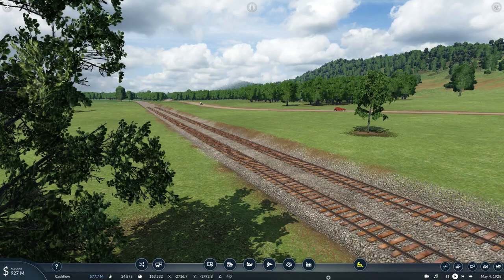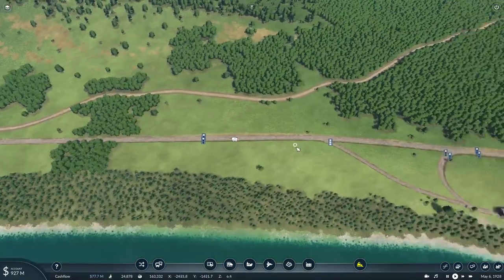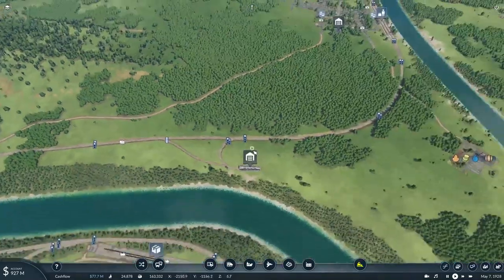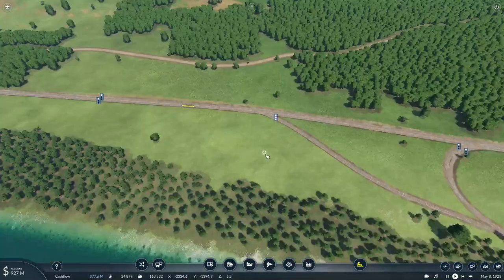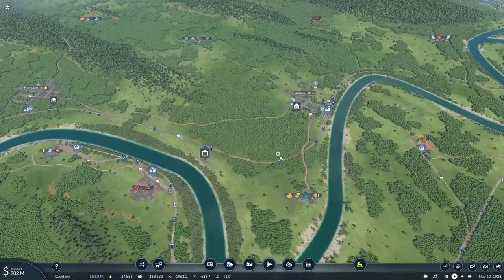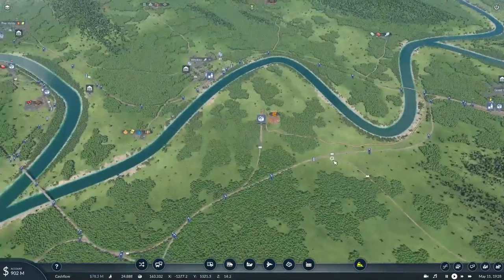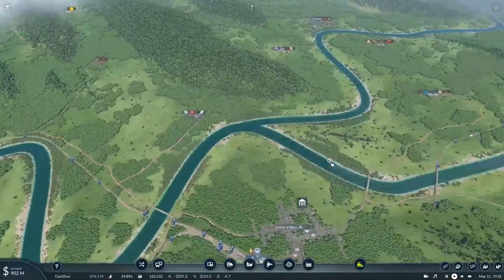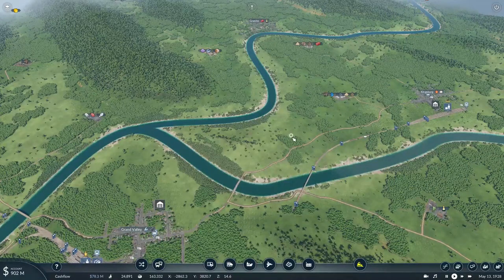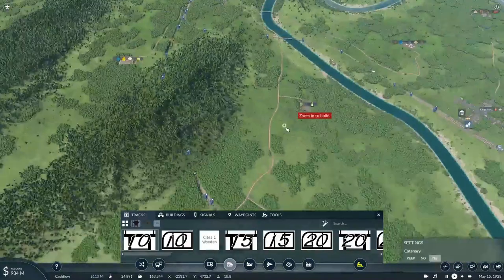Howdy all, this is Texas Gaming Industries here and welcome back to another episode of my Let's Play Transport Fever 2 Free Mode Edition. In the previous episode, we not only acquired the new Hudson-type locomotives, but we also got our first diesel rail car in service between the two communities of Whiskey and Pine Valley. In this episode, we're going to continue expanding our operations and hopefully connect to Granite, which is the last town on the map. But first things first, we need to get started on transporting some more cargo around the map.